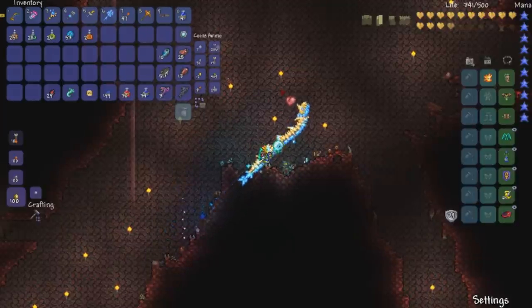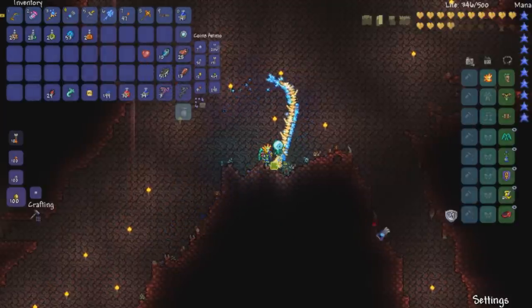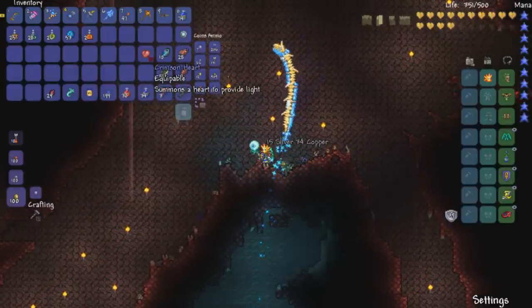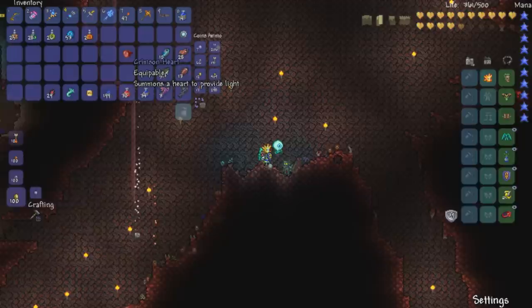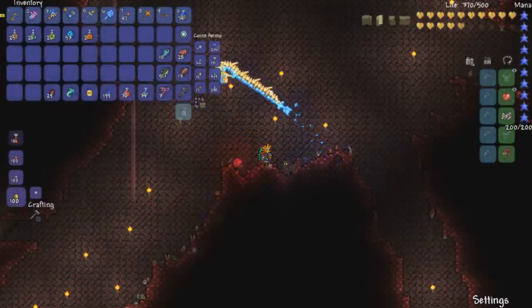This one's pretty cool. You can get it in pre-hard mode. All you gotta do is break the Crimson Hearts in here that you would normally do to summon the Brain of Cthulhu. And you're gonna end up getting a Crimson Heart as a drop — not all the time, but you have a chance of getting one. And it summons a pet heart to provide light.